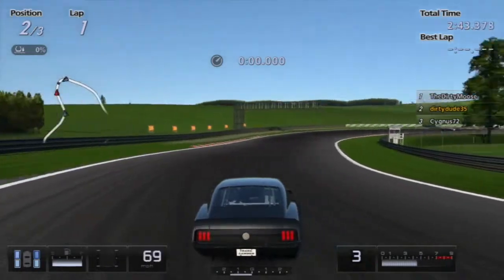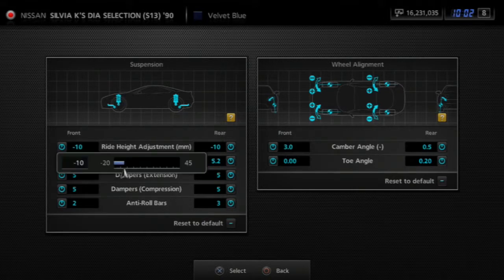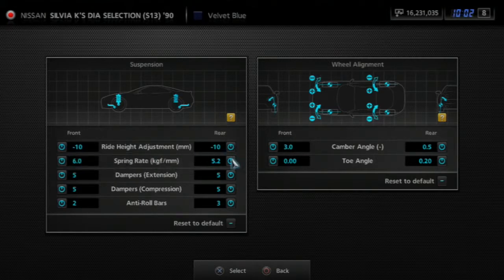Wanna try the Prius now? Okay, let's try it. You know how I was asking you at the start — do you even lift, bro? For your ride height, bring it all the way up as high as it can go. For everything else on that side — spring rate, dampers, and anti-roll bars — put it all the way down. But make sure your ride height on both sides is at the very top.